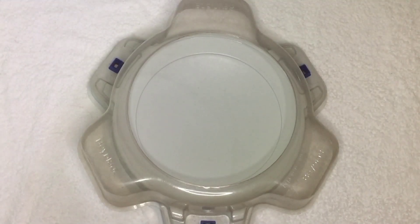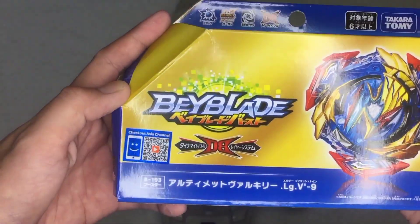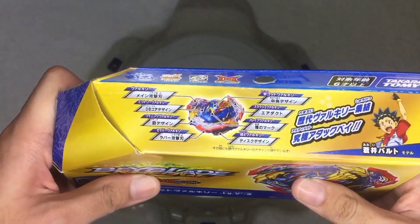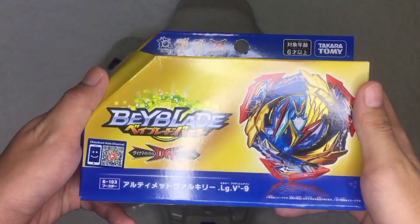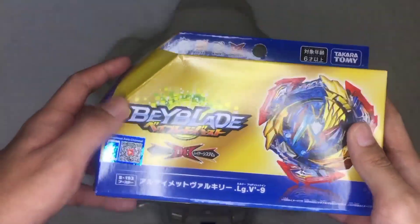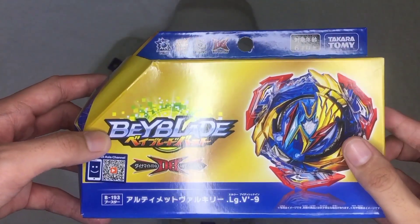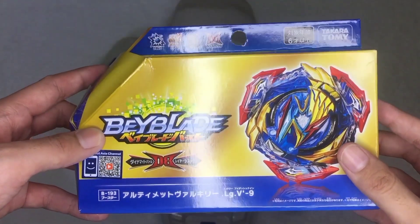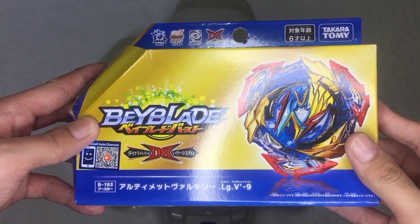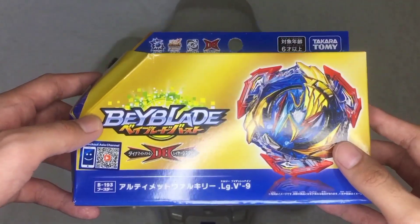Hello guys, welcome to PJP Beyblade! Today we are going to unbox the B193 Ultimate Valkyrie Legacy Variable Dash and 9 Armor. We have already received the box, and another one for our Beyblade giveaway. That giveaway will be announced on December 24, so make sure to check it out — I will leave the link in the description and comments. But first, let us check out the box.